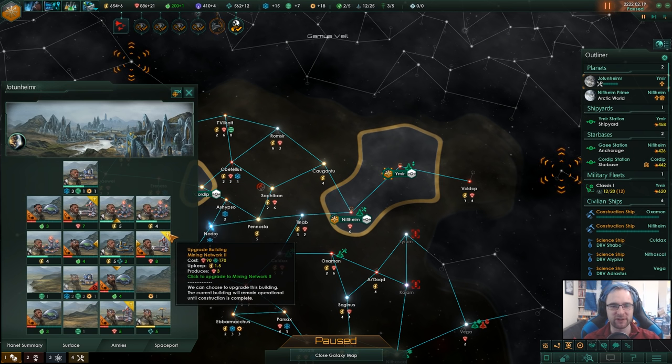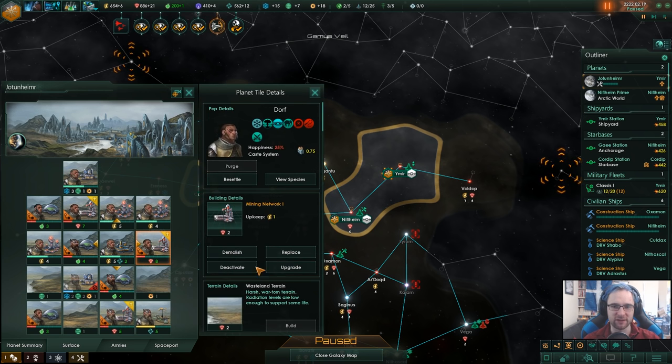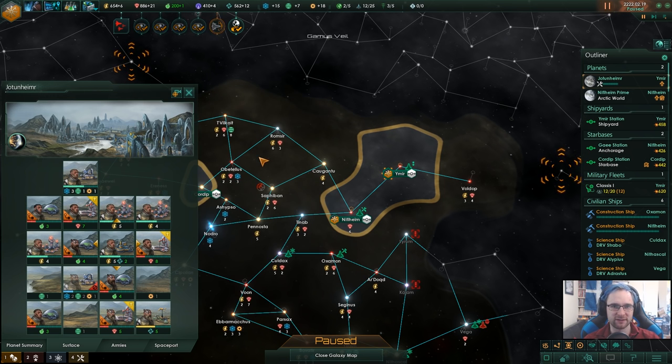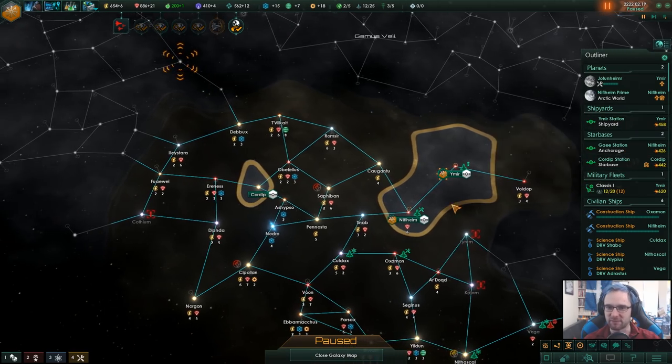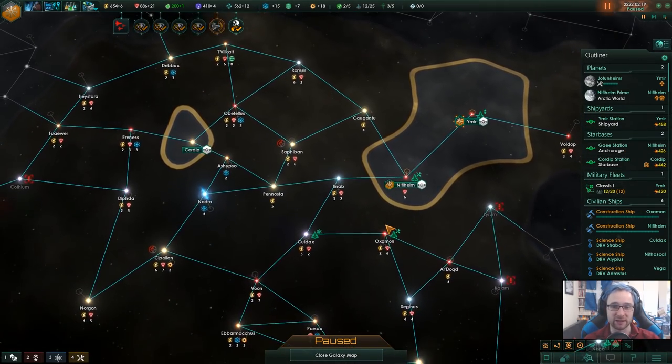I could upgrade these and get a little bit more minerals — I think the increase is like plus one. However, it would cost me about 0.5 more energy. So it's not the best use of my minerals right now. My best use of my minerals would be to just use them for outposts and stuff.